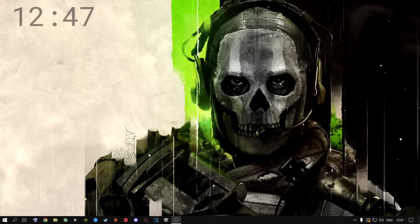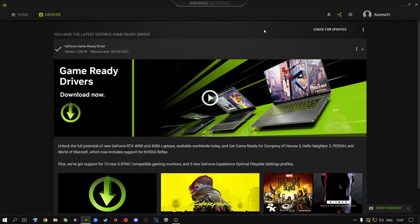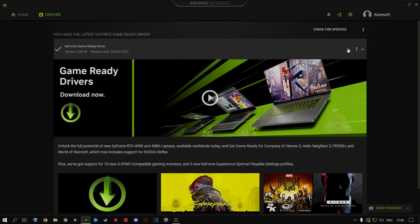The next step is updating your GPU drivers — this plays a very big role on your game. Go to your drivers and check if you have the latest updates for your specific GPU. Right now I'm running 528.49 on my Nvidia graphics card. You can go to Call of Duty's web page and it will recommend what driver you should run for a smoother experience. I recommend running the latest driver for both Nvidia and AMD users. As soon as Call of Duty does updates or patch notes, make sure everything is up to date on your machine.